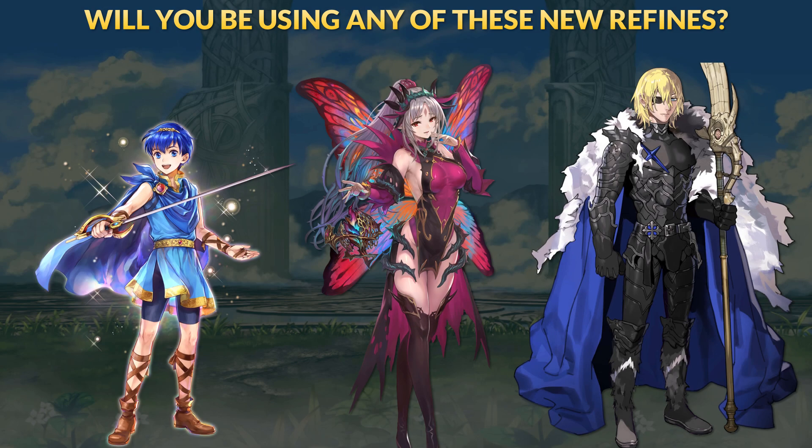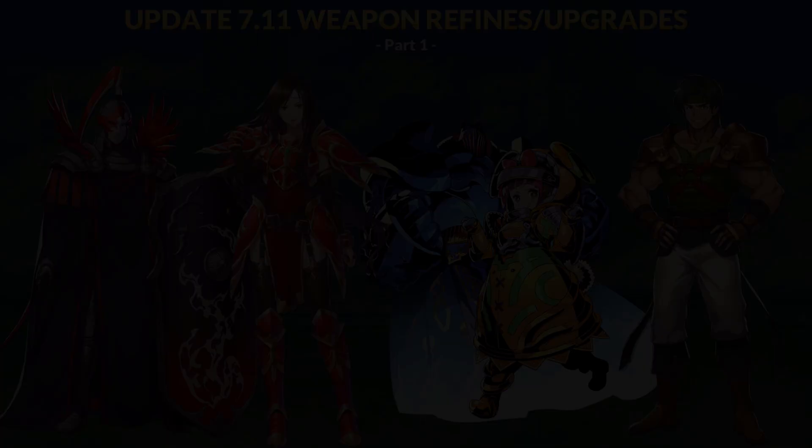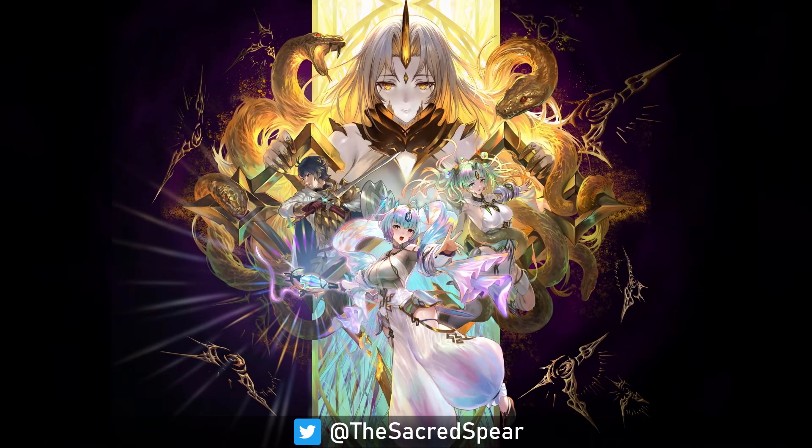That's going to be it for part 2 of the update 7.11 refines. I am not looking forward to seeing more Dimitris running around again. Let me know your thoughts on these refines and have fun with your new skills. If you missed part 1, I will link it in the end card and description. Next up, we will be going over the 4th Ninja banner, which has some pretty spicy units and skills itself. Thank you for watching and see you soon!